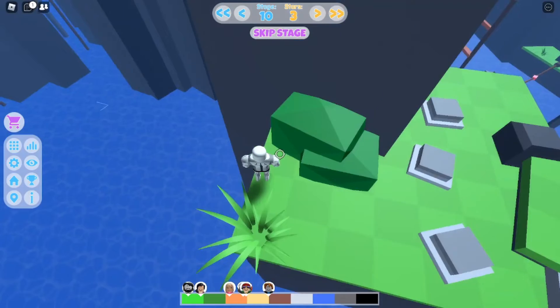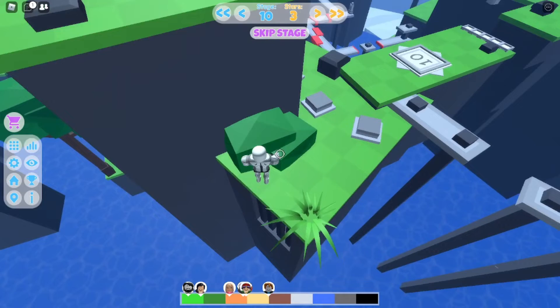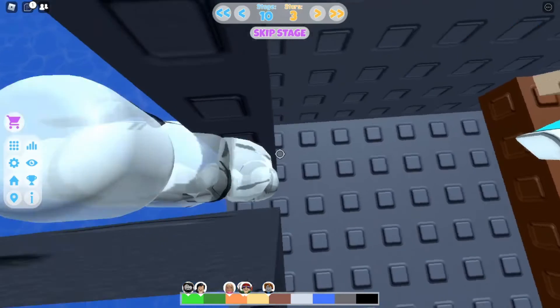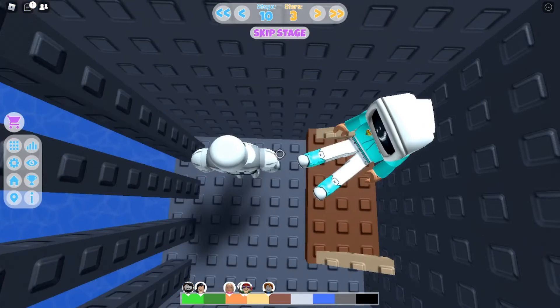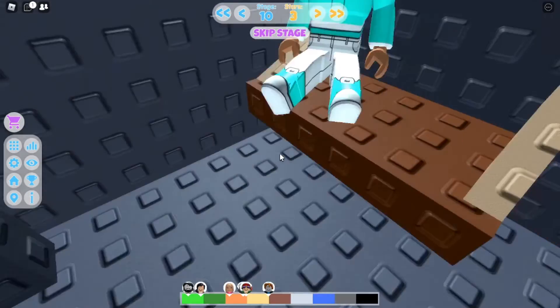And you can actually get a badge for it — I got it. So you jump like this, and you've got shift lock, just go through like that, and then you touch the person. I've already got the badge so I won't get it again.